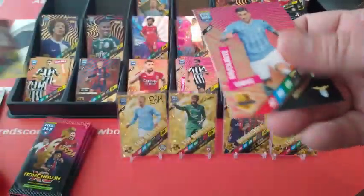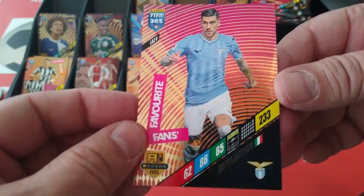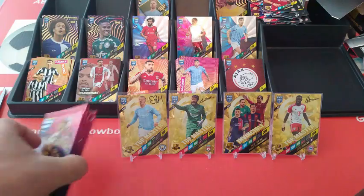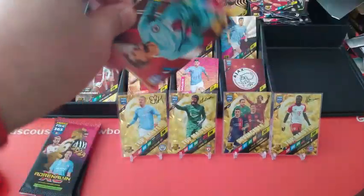Homegrown Wrench for Ajax. And a Fans Favourite Zakagni for Lazio. We still got five packets — wow! We're halfway through the first page, guys.